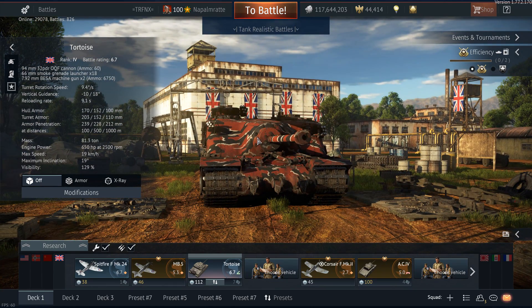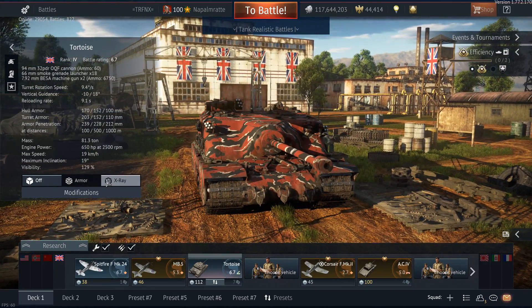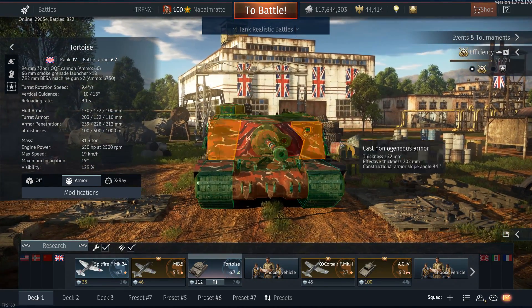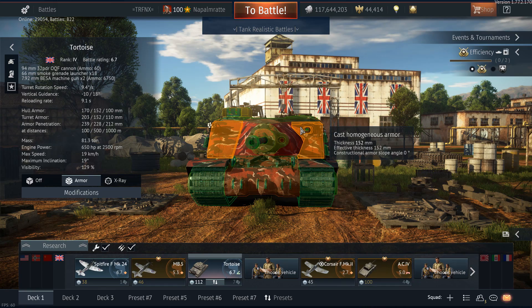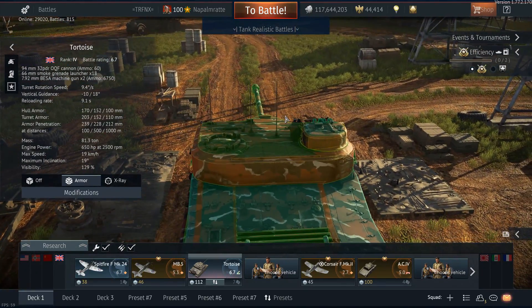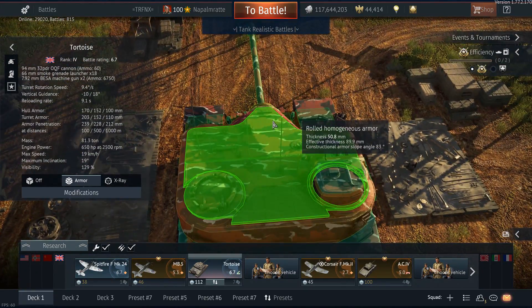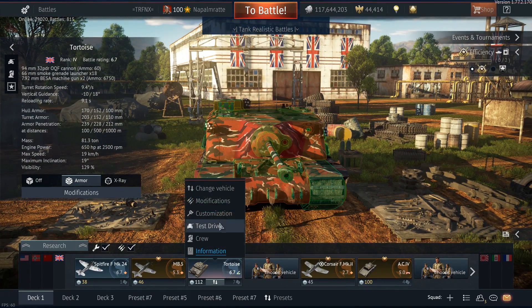You have a smoke launcher - just one - and a double machine gun turret. There are some really insane weak spots with flat armor that every normal tank in your battle rating bracket can penetrate, and also the machine gun port. Your firing arcs of the cannon are surprisingly good for a casemate tank destroyer.